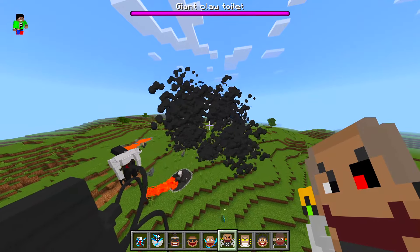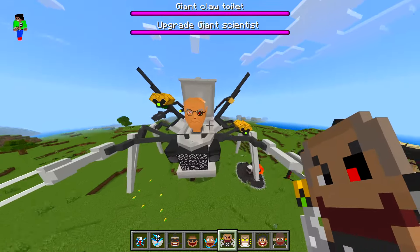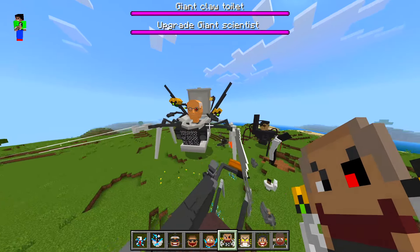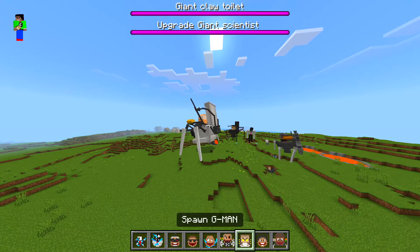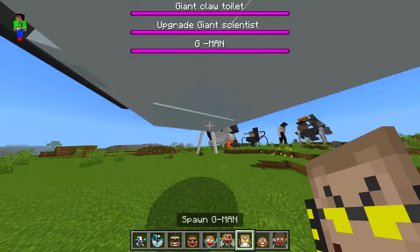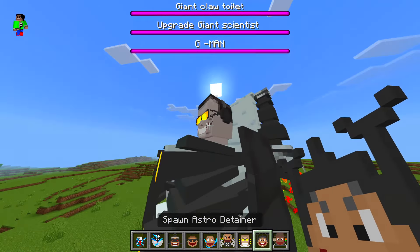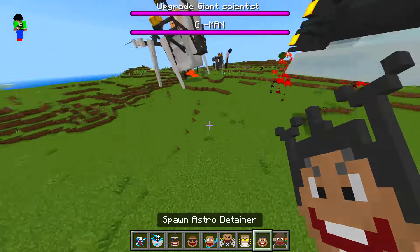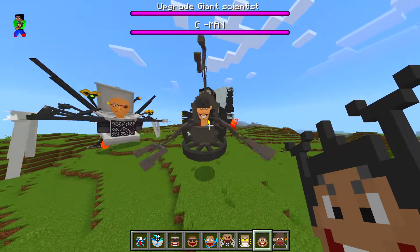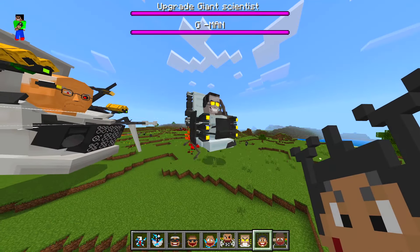A giant scientist — we got the black smoke again. Hang on, is this going to be bigger than the other one? What?! That looks insane — yeah, don't want to mess with that guy. We got another G-man — I think the difference is he's just wearing the glasses.